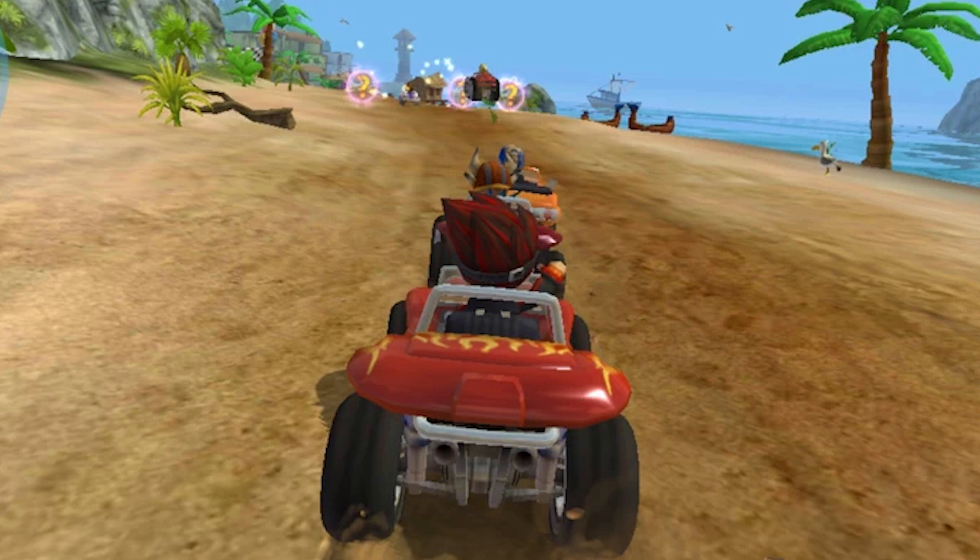Scorching Sands. Now we're on to Scorching Sands, a hot and humid desert. But even here, there are shortcuts to be found. After the first jump, take a left and drive through the desert ruins. Be careful of the traps, though, or you'll end up in a pit of spikes.